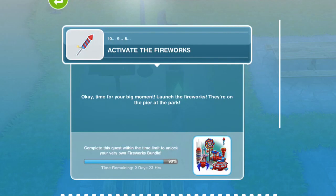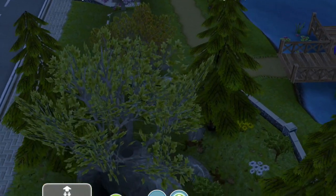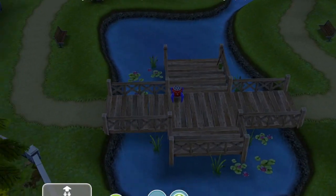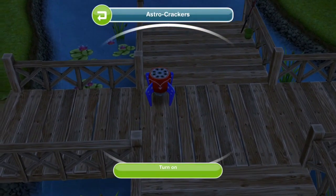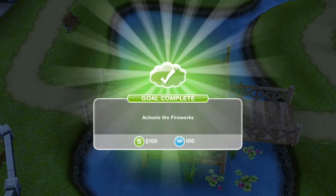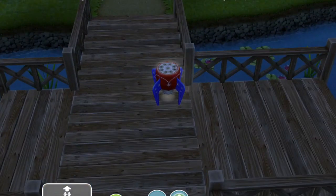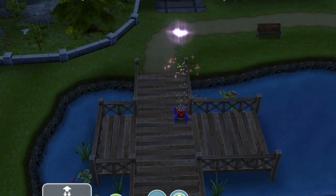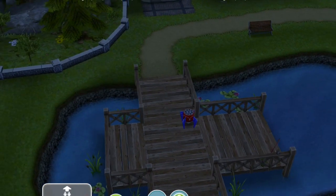Next: activate the fireworks. Time for your big moment — launch the fireworks, they're on the pier at the park. I can see them right there — click on it and turn on. Oh, that's so cool! That's awesome! It's perfect that it's dark out — you want to save this for when it's dark out.